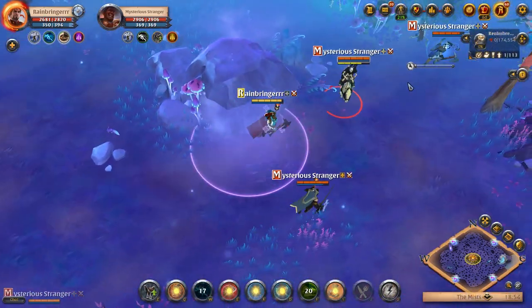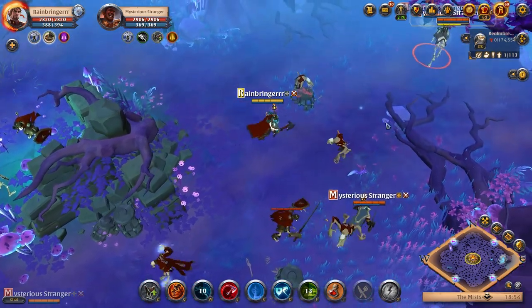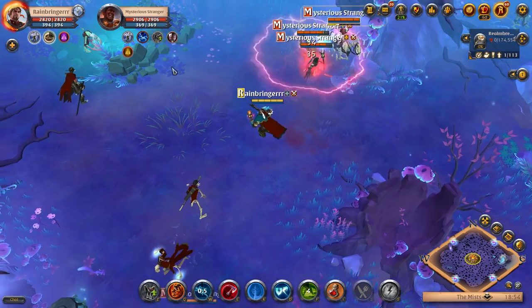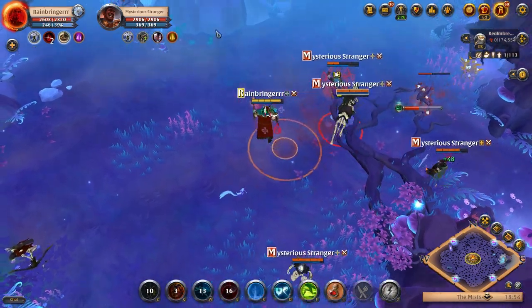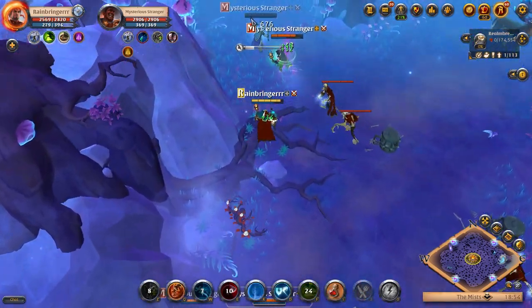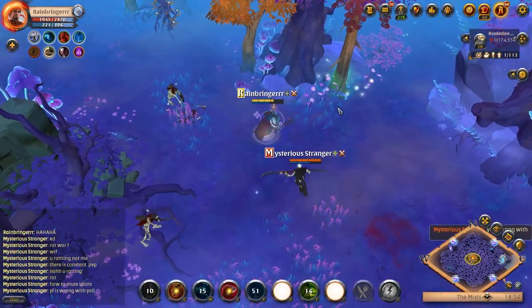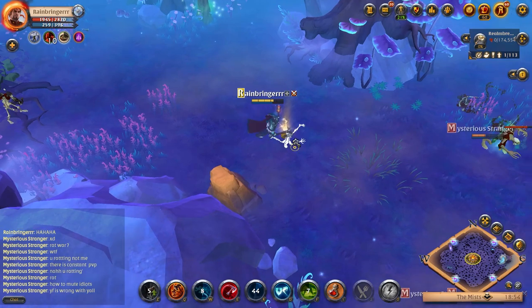Hopefully we can kill him — gotta wait for cooldowns. The blood litter is not gonna attack me. There's always a blood litter rat in the mist. Okay, he's almost dead. He used hunter hood at the wrong time. I got the kill. This guy invised. The blood letter is gonna try to rat me — we're gonna invis and hopefully get the loot. Yeah, we got the loot.